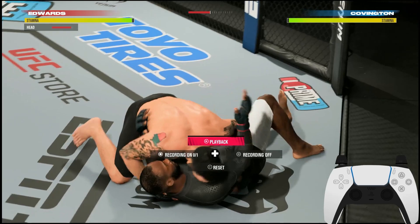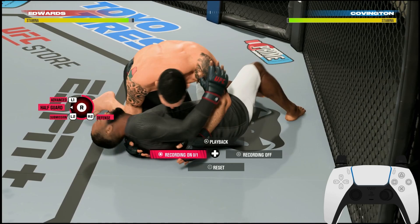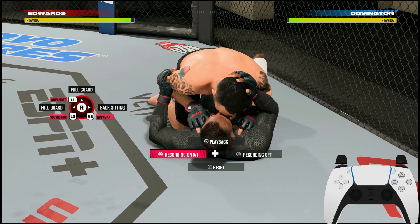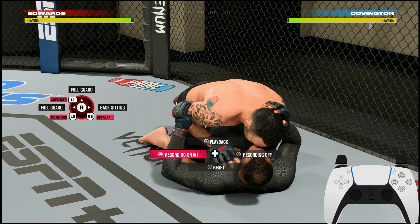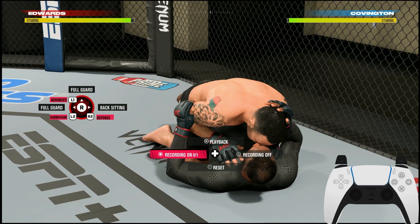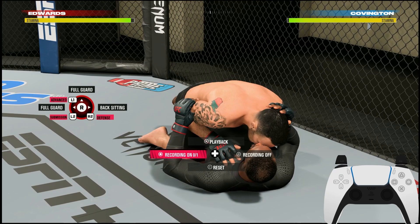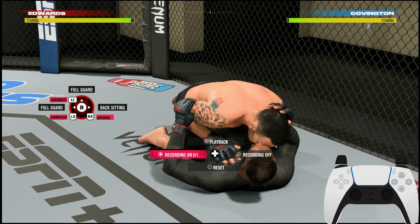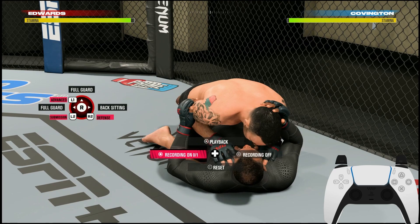Left and right on the right stick are primarily where you want to advance transitions. For example, if you're in half guard on the bottom, you don't want to go up — up is for reversal and it is the absolute slowest transition when you're on the bottom. Never go up from half guard or full guard unless you properly set it up and have the stamina advantage. I see a lot of players do that and wonder why their stamina gets dominated. Everyone defaults to going up — don't do it. If your opponent is postured on you, going left is the more favorable transition, which advances you to full guard.